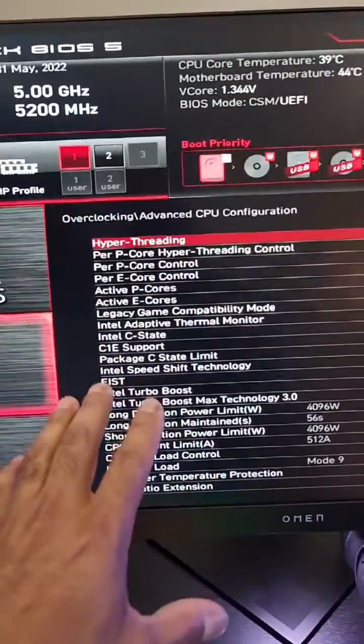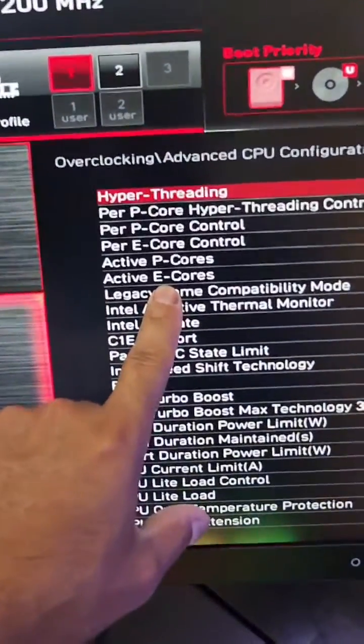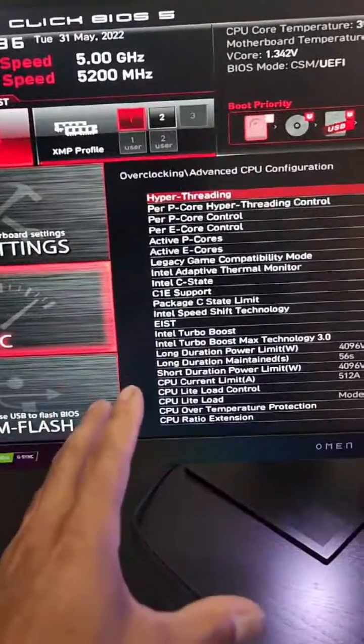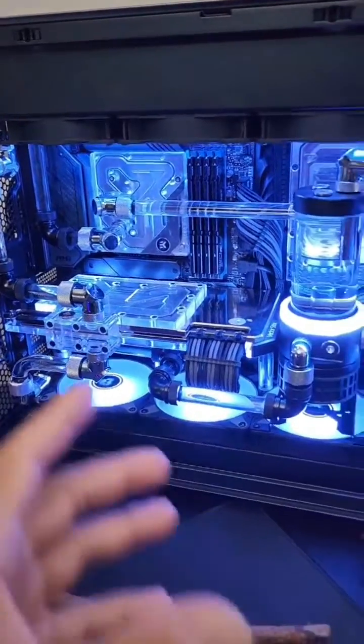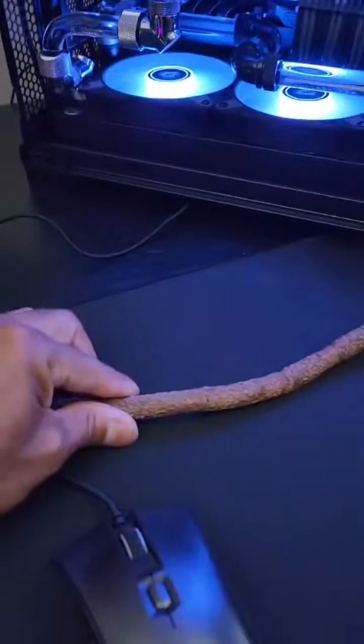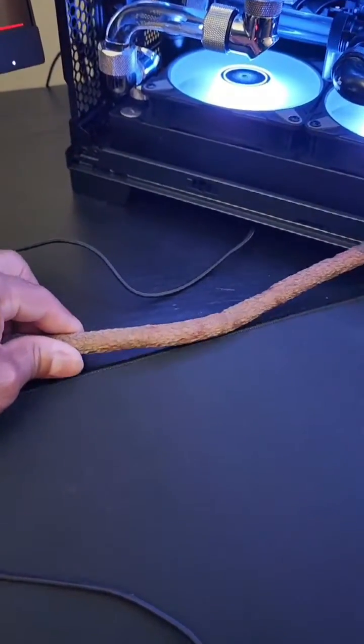Because some games, and Star Citizen being one of them, wants to use all the cores that it sees. E-cores, efficiency cores, are like baby cores — they're not real processors. They're meant for background tasks. So trying to play a high-res game like Star Citizen on a beautiful machine like this, it was stuttering. It would just go and then stutter, go and stutter.